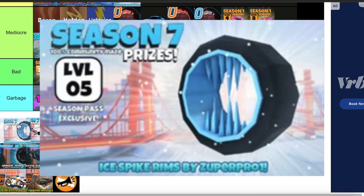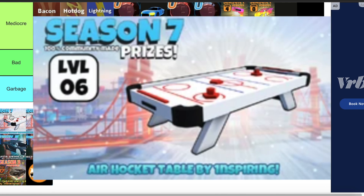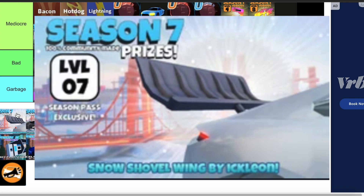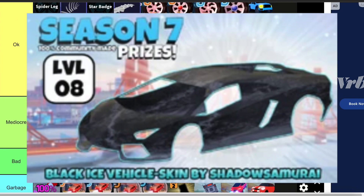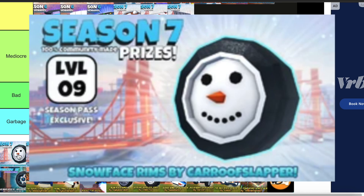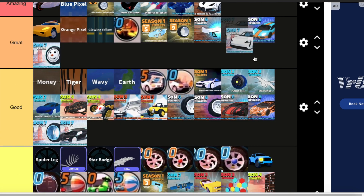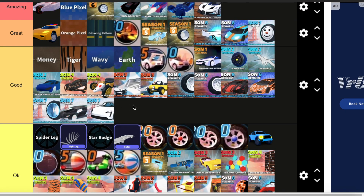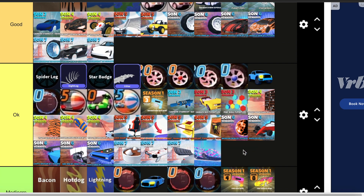Then we have the Ice Spike rims — I'll put them in good. Next we have the Air Hockey table — this one's okay. Then we have the Snow Shovel wing — this one is okay as well. Then we have the Black Ice Vehicle skin — this one's good. Then we have the Snow Face rims — these ones are great, I love these a lot. We have the Ice Breaker — I'm going to put this one in good, it's basically on the edge of great, definitely a very good vehicle. We have the Trans Rite skin — I'm going to put it in okay. It's supposed to be a Winter Camo skin, but it just doesn't look great, I don't get what's winter about it at all.